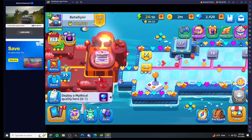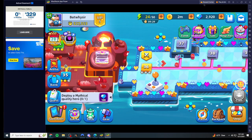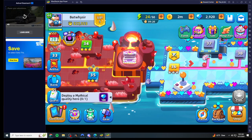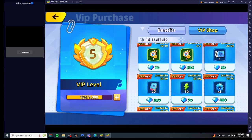So those are two ways to get more gear to decompose, then upgrade your chest, then get higher artifacts. Outside of that, another option is increasing your VIP level, because with VIP you get special benefits.